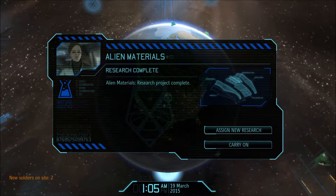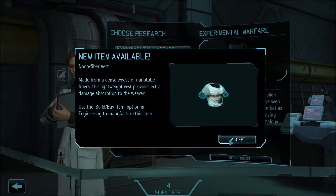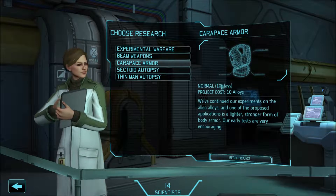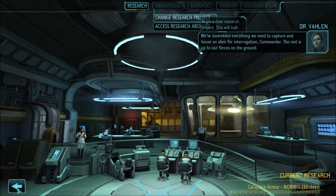Scan for activity again. I'll assign your research. So this nanofiber vest is now available for manufacture. Our understanding of the alien materials is limited at best and we could spend years deciphering the complex manufacturing processes required to produce and manipulate these substances. However, we have managed to crudely adapt some of the observed techniques into our own research. Our first development — a multi-walled carbon nanotube weave — was modeled after an unusual pattern mirrored in several of the alien materials. This new configuration has proven to possess a greater tensile strength than any material previously recorded in known science. We've assembled everything we need to capture and house an alien for interrogation, commander. The rest is up to our forces on the ground.